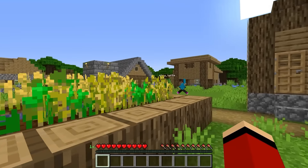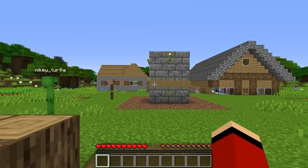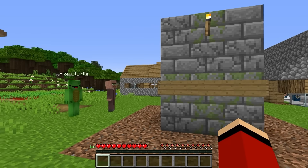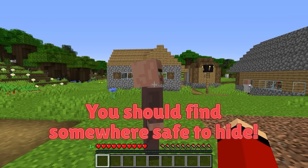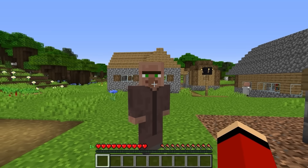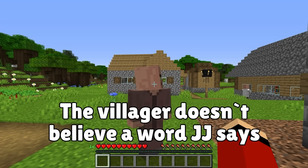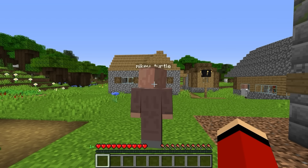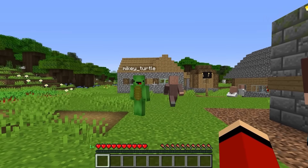The giant enderman arrives and it already looks really evil — it's killed a villager. The village is fenced off but somehow the enderman crosses it. The iron golems engage and fight it, but it keeps coming back. It's still alive and heading for the golems.